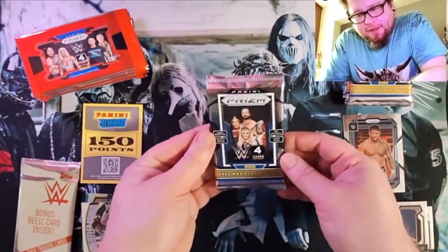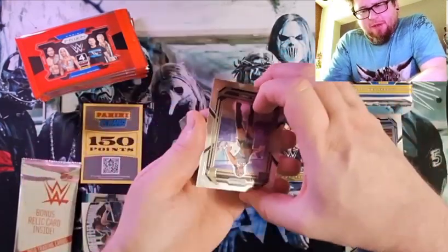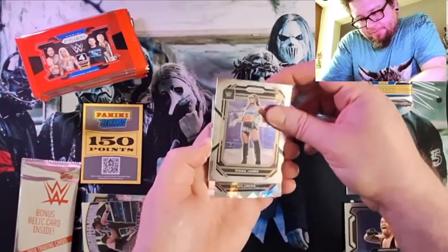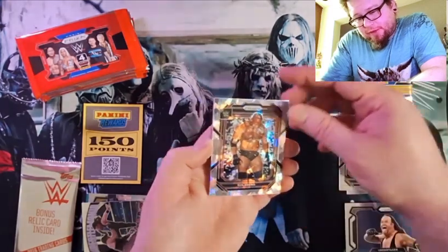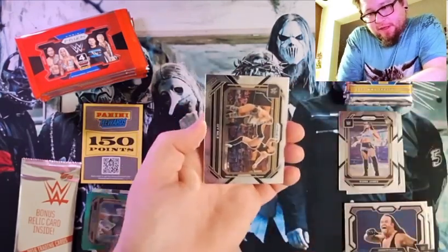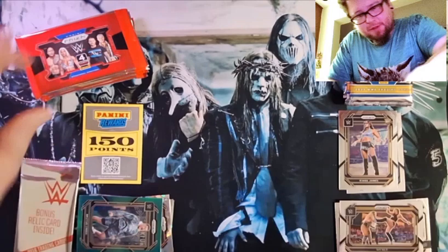Back to the 23. It'd be sweet if we pulled at least a number under 10 — that would be preferable, but we'll see. Kiana James — here comes the money. Here's Goldberg with the cracked ice, the 23 cracked ice. There's Brutus Creed with the green 23, and then we got Ivy Nile with the horizontals.